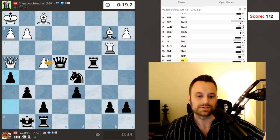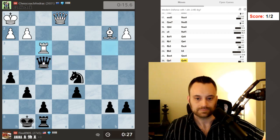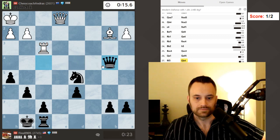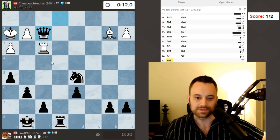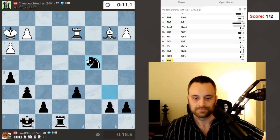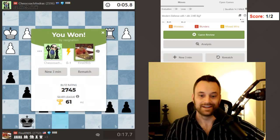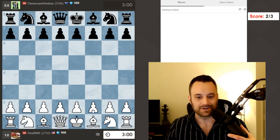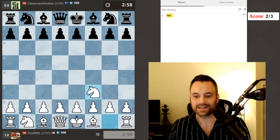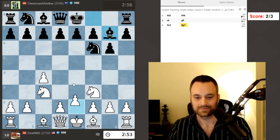Maybe I had queen takes f4 too. Okay, this is a threat. Let's take here — queen trade. Let's get the queens off absolutely. Very interesting game. I almost fell for queen h7, rook h3 — I think that was a threat, right, I wasn't hallucinating. Okay so I take that one. We're going to play again.